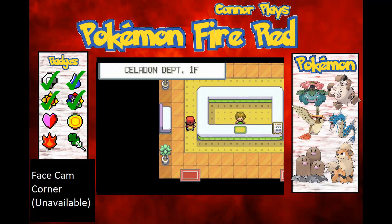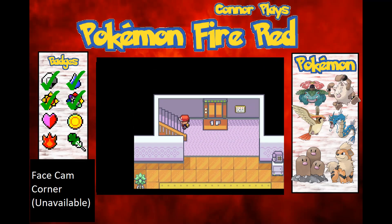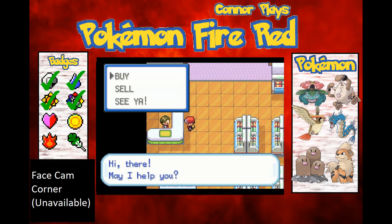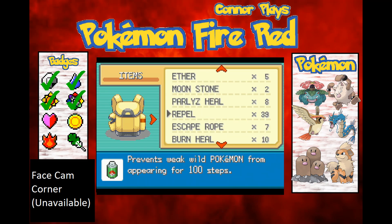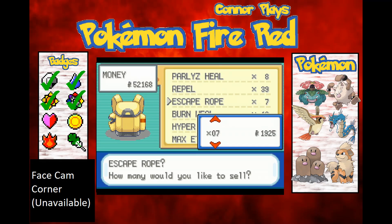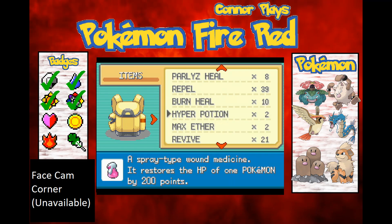I know it's 4,000 coins for Flamethrower. So before I go to the game corner, I'm just going to go to the department store to sell a few items — just whatever I don't need. I don't need an escape rope because I've got Dig, so I'll sell those.